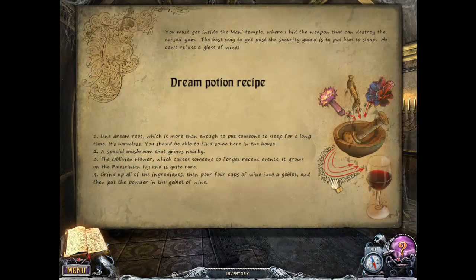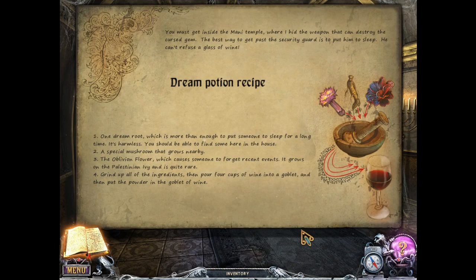We left something — a dream potion recipe. You must get inside the Monty Temple where I hid the weapon that can destroy the cursed gem. Best way to get past the security guard is to put him to sleep — you can't refuse a glass of wine. One dream root, which is more than enough to put someone to sleep for a long time; it's harmless — you should be able to find some here in the house. A special mushroom that grows nearby. An oblivion flower, which causes someone to forget recent events — it grows on the Palestinian ivy and is quite rare. Grind up all of the ingredients, then pour four cups of wine into a goblet, and put the powder in the goblet of wine.